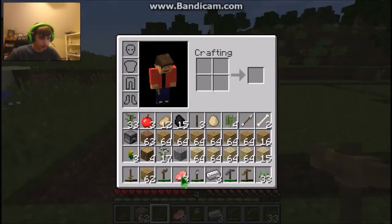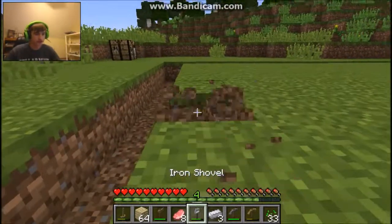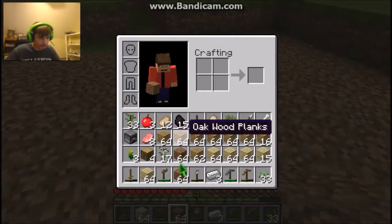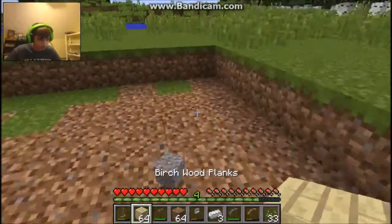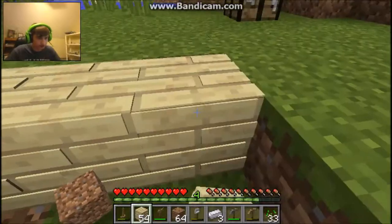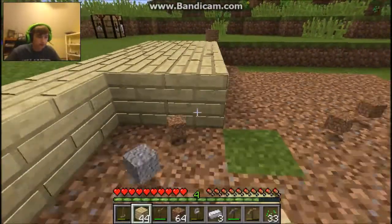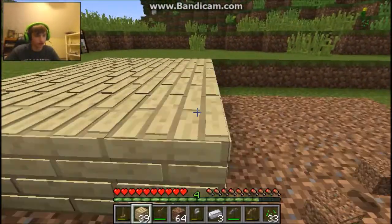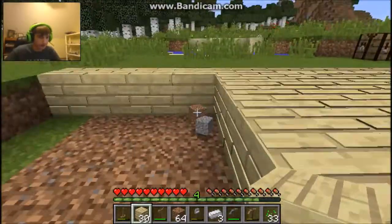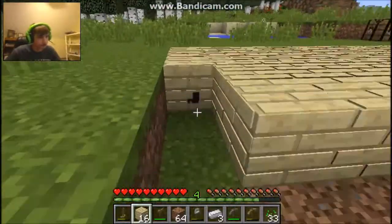I'm gonna make the floor out of birch wood. Alright, so I need to clear this out. If dirt were made of diamonds, I'm pretty sure I'd be living a dream — I'm sure every Minecrafter would be living the dream. I'm gonna make this floor out of birch wood because I guess it looks better when the floor is brighter than the walls or something. I don't know, this just looks good as a floor.